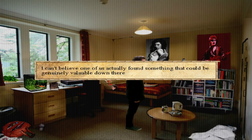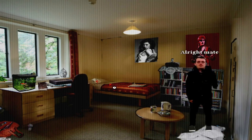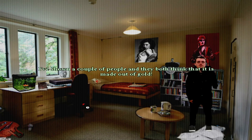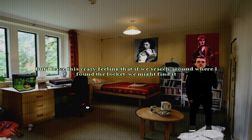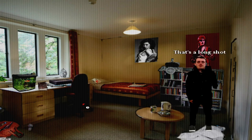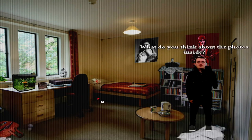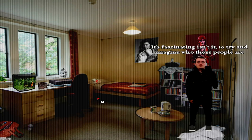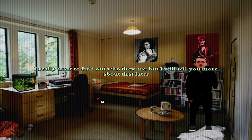I can't believe one of us actually found something that could be genuinely valuable down there. Speak of the devil — it's Vincent calling. Have you found out anything else about the locket? I've shown a couple of people, and they both think it's made out of gold. Really? The chain is missing, but I have this crazy feeling that if you search around where I found the locket, we might find it. That's a long shot, but worth a look. What do you think about the photos inside? The photos look genuinely old. I wonder who they are. All we have is that they're an older woman and a younger woman. It's fascinating to try and imagine who those people are — the joys of mudlarking, uncovering these stories.